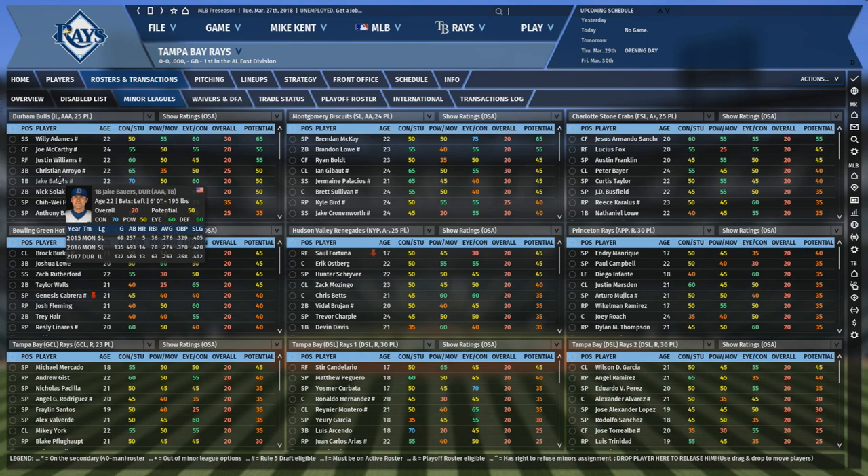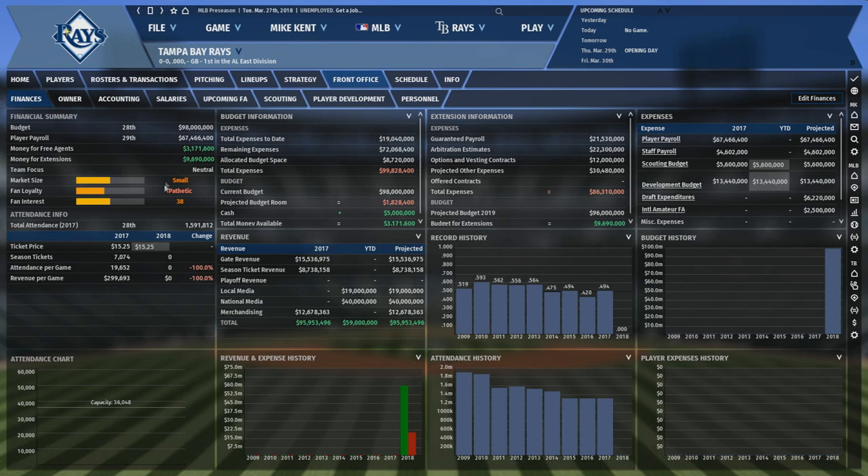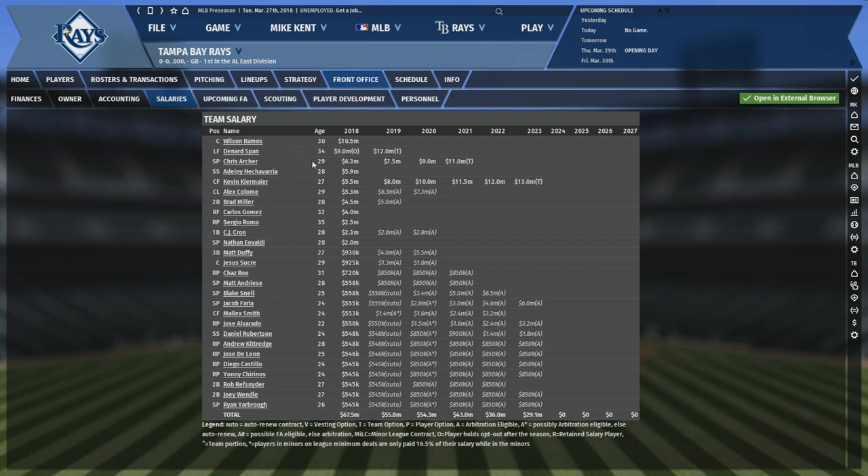They do have some good players in the minors with Willy Adames, Jake Bauers, and Brendan McKay in the upper minors. Don't forget about Brent Honeywell — he will miss this season to Tommy John surgery, but should be ready to make his debut in 2019. This system is ranked number three overall, but isn't very deep beyond three prospects in the top 20. The Rays have been in a payroll bind for pretty much their entire lifespan, and their simulated budget for 2017 was under $100 million. This will limit you if you have a bunch of players getting expensive at the same time.